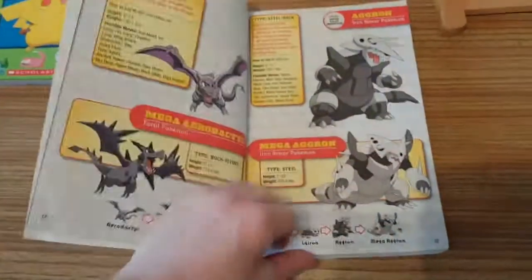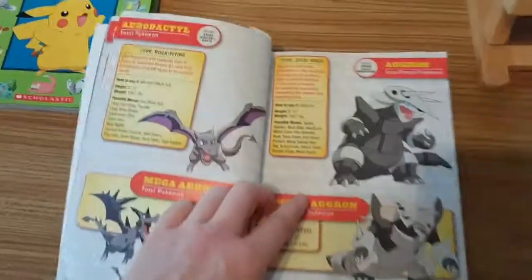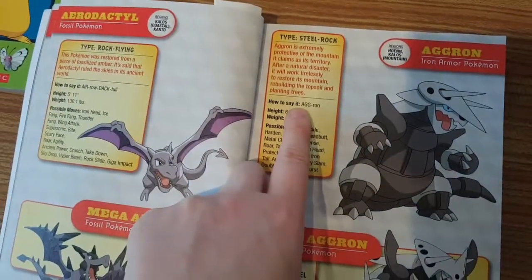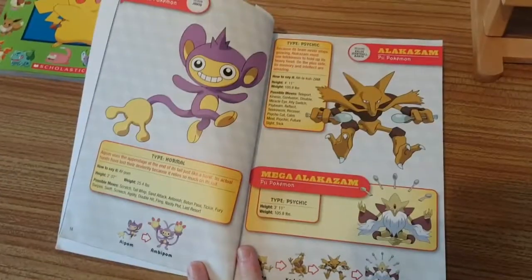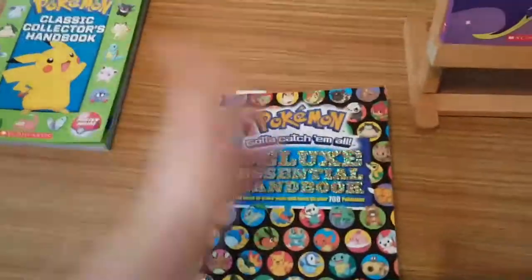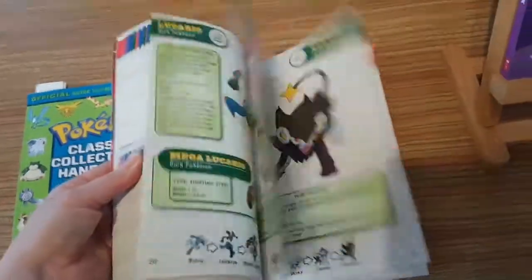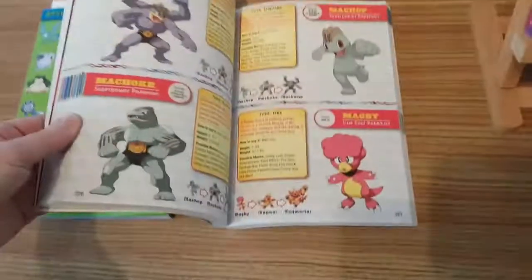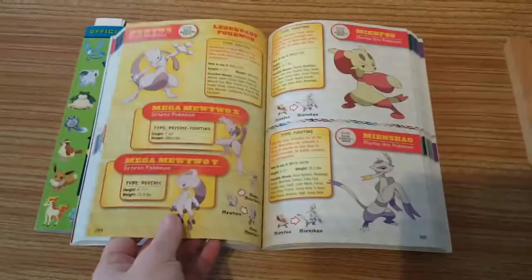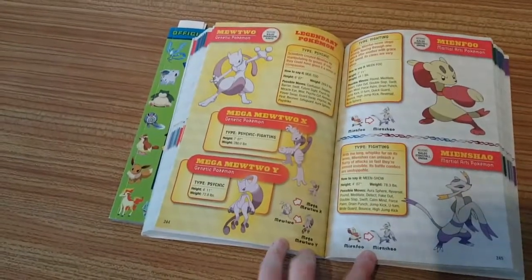We also have mega evolutions for other Pokemon in there - you've got Aerodactyl and Aggron. Here's Alakazam with Mega Alakazam. So you don't get the split between metric and imperial height in this one - you just get a single height and weight, which I think is metric. This one doesn't tell you what level they evolve, but it does have mega evolutions, including Mega Mewtwo X and Y.